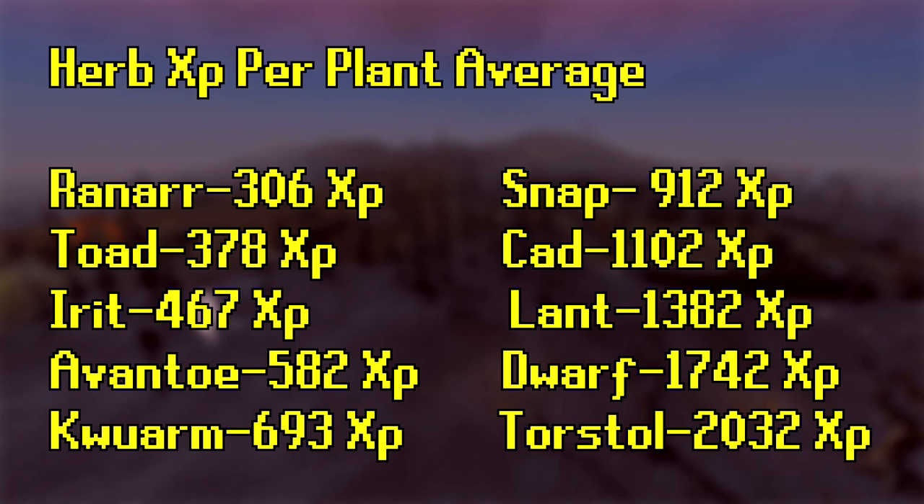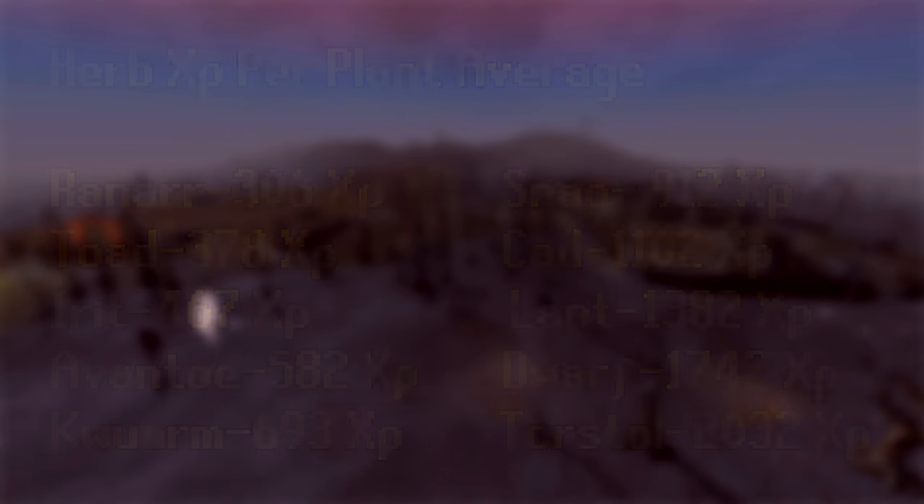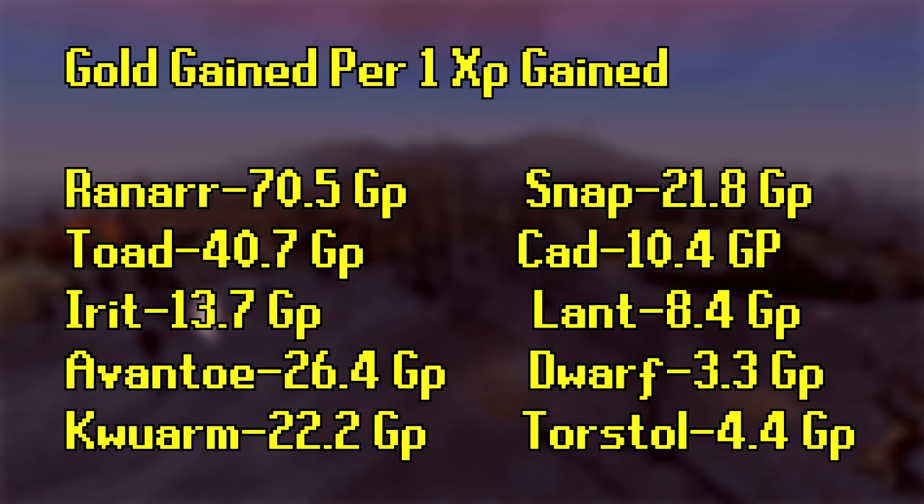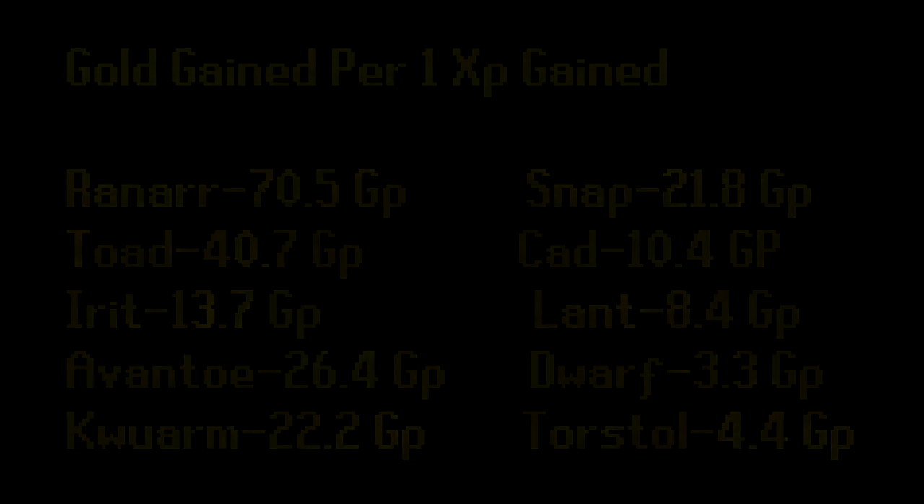Looking at gold per run, ranarr gives the highest gold and snapdragon is also looking very well. I would never do irit — not even dwarf weed, which is sad. Torstal is pretty good for XP. For gold gain per XP, you're actually gaining 70 gold per ranarr, about 26 for snapdragon, etc. I would never do irit — it's only 14 gold per XP, not even worth it. I'd also skip dwarf weed. Kwuarm and snapdragon at higher levels are very good. Sadly with all the herbs and potions in the game lately, farming herbs isn't as profitable as it used to be, but it's still worth doing.